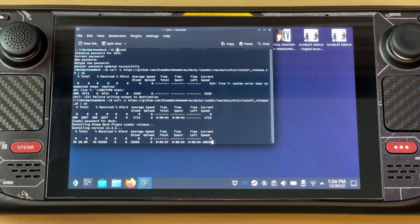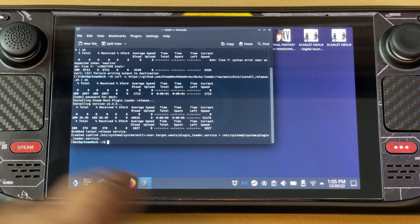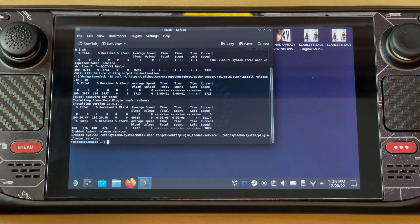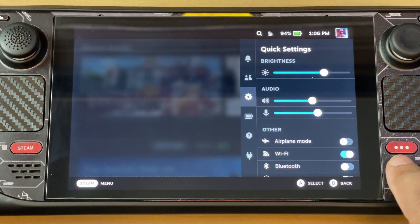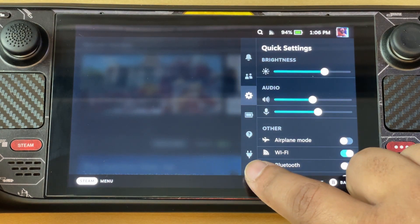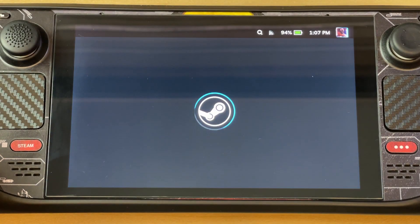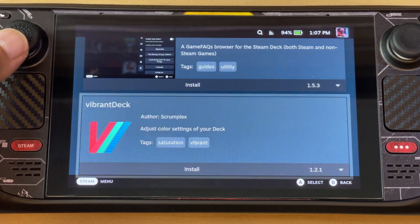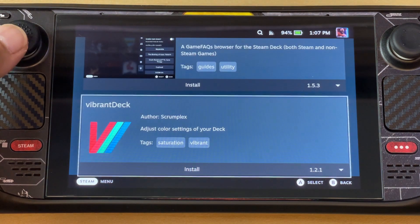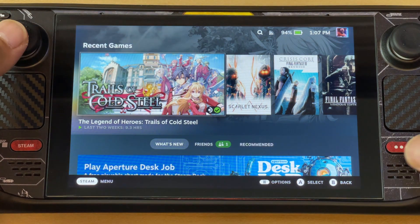It's now installing. Once you put the password in and it's done installing, you can close this window and go back to Gaming Mode. Back in Gaming Mode, press the three-dots button and you'll now see the Plugins section. You won't have Vibrant Deck initially — you'll need to go to the Store on the upper right corner. Scroll down a bit until you see Vibrant Deck — it's about third in the list. Just install it, and once installed it will appear in that option.